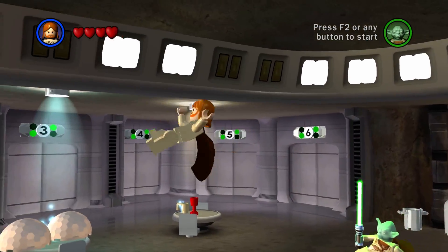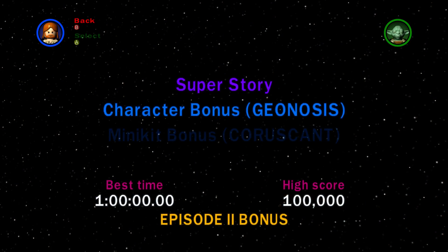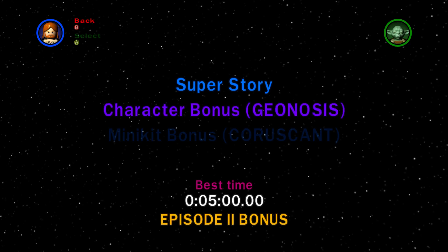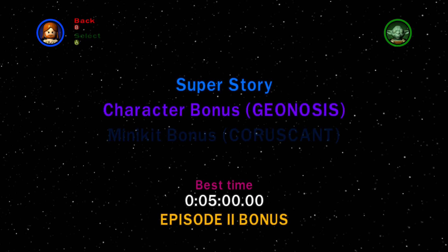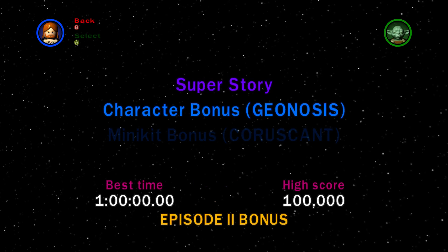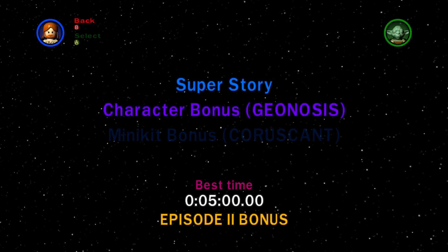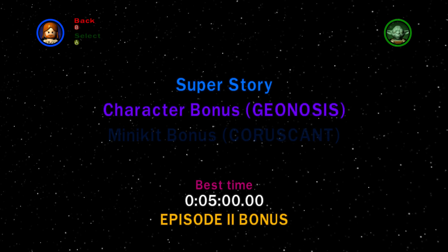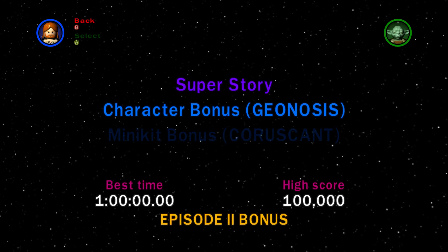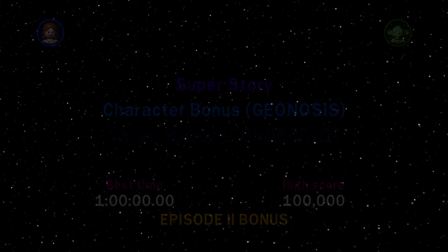I don't want to play as Yoda because Yoda would take forever to walk from one place to another. We have the character bonus area that won't get us anything, but we could play it. It's just you playing against your partner in two-player to get to a million studs, or against the clock if you're playing by yourself. We don't have the minikit bonus because we haven't collected all the minikits yet. The Super Story gives you gold bricks — you have to get a high score above 100,000, which is really easy, and beat it under an hour.